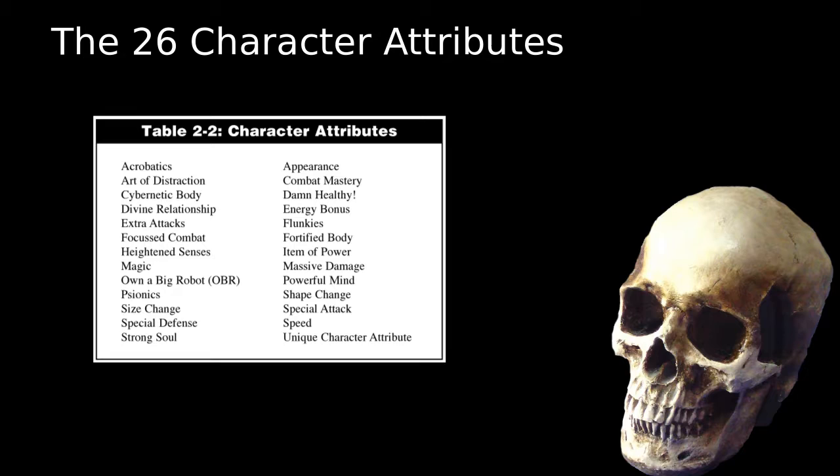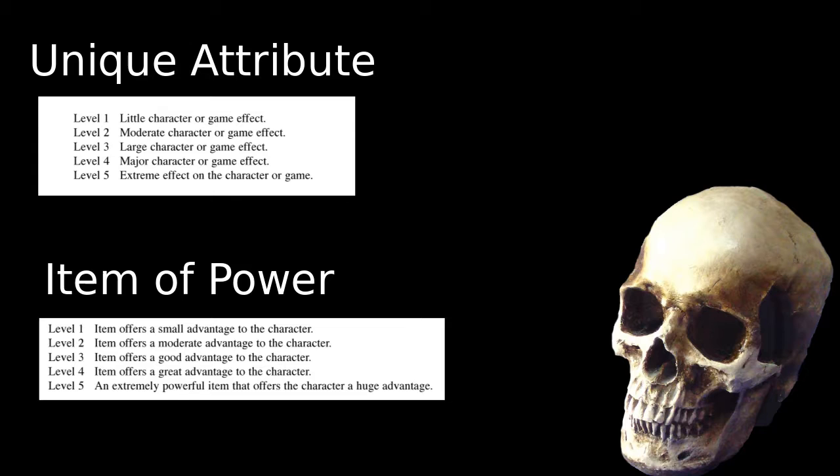This brings us to the remainder of the game's rules: the special attributes. There's a total of 26 special attributes, and most of them are pretty straightforward. They're rated on a scale of 1 to 5, and each level in the attribute costs so many character points depending on how powerful that attribute is. Most abilities grant a bonus equal to the level of the ability, and more open-ended advantages follow a pretty specific formula. Here we have the mechanics for the attributes 'item of power' and 'unique character attribute.' Despite their difference in wording, the meaning is pretty much identical. Patterns in RPGs are usually a good thing, since it makes it easier to guess how something might work without needing to refer back to the book as often. The only flaw is some lacking context of what constitutes a small, moderate, or good advantage.